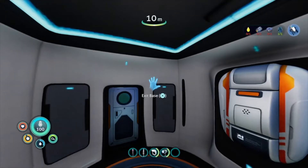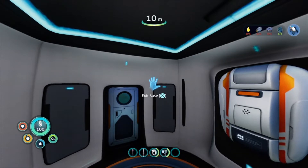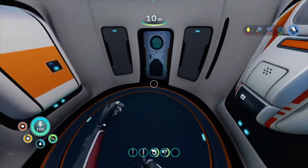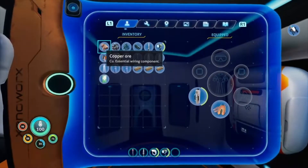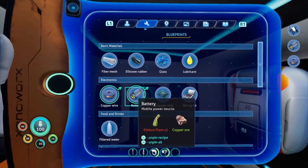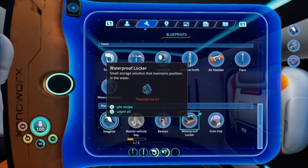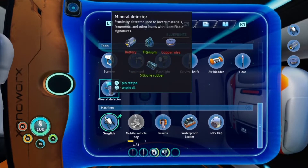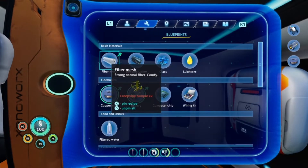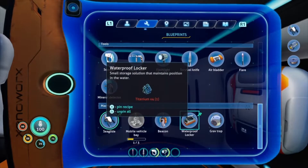Welcome back to Subnautica! Last time we got a scanner, flashlight, and knife. This episode we have goals: we're going to make the sea glide, and I think the first thing we're going to make is the mineral detector, because it will help me find the stuff I need for everything else.